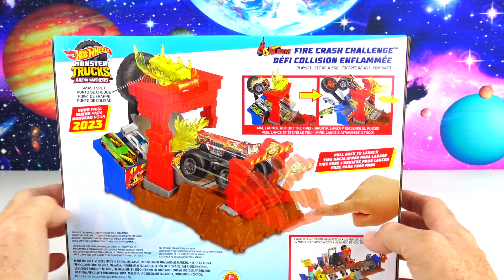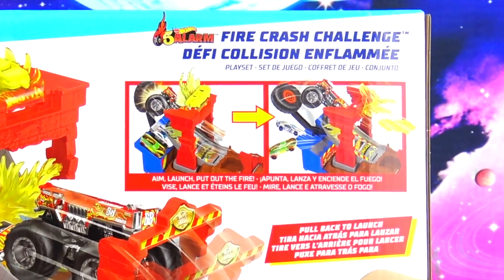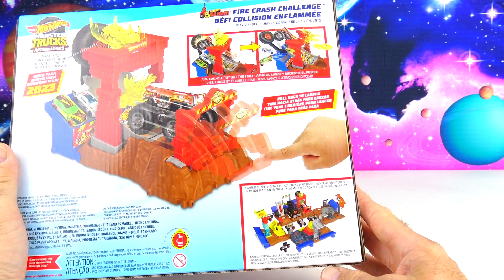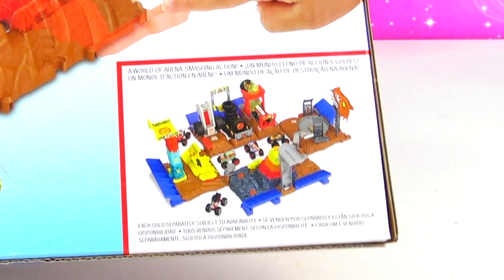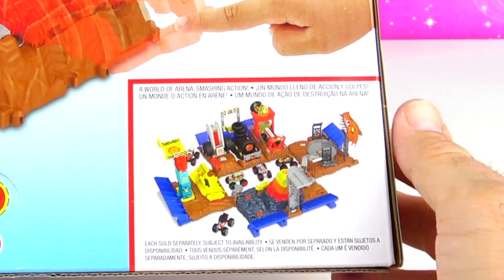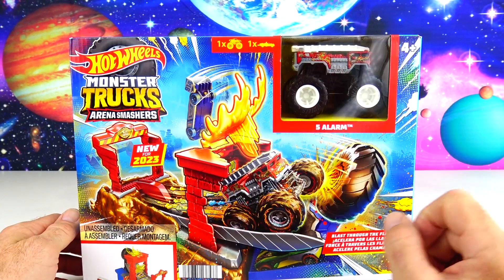On the back you're going to see the whole thing set up, and right here it says aim, launch, put out the fire — pull back to launch. Down at the bottom it says 'a world of Arena Smashers action,' where you can take all the sets from this series and connect them together to make your own play set. This includes the smash car with 5 Alarm.